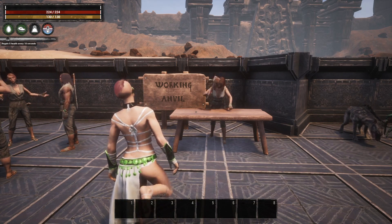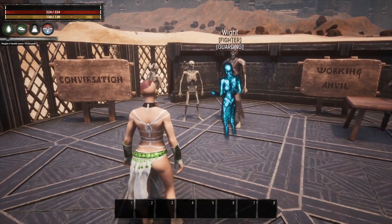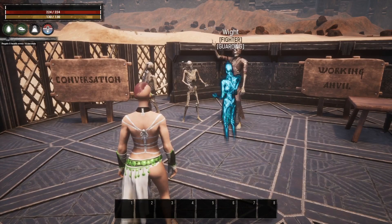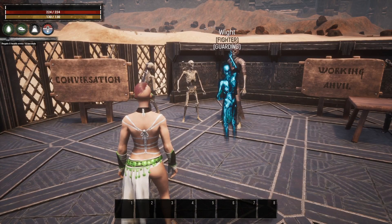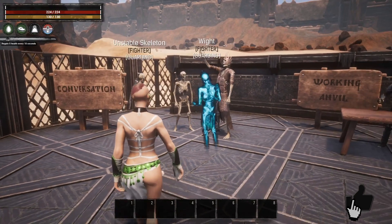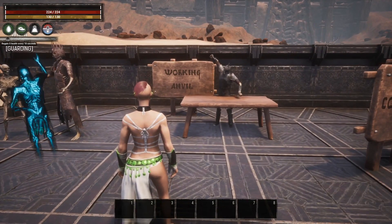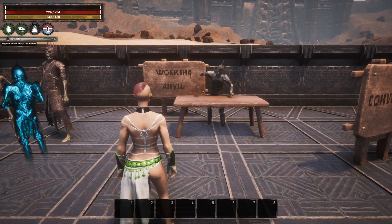When I put the repair hammer in her inventory and then told her to do this emote, she took the repair hammer out and started banging on the table — very cool. Something else I just want to show you is that the skeletons will actually do the emotes as well. We have Conversation here again, A, B, C, and D, and then Working an Anvil with this guy as well.